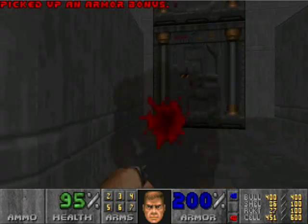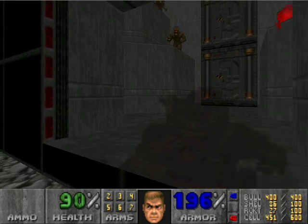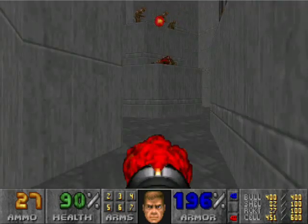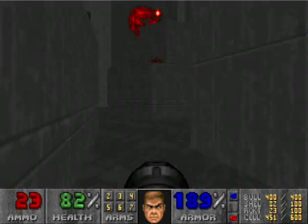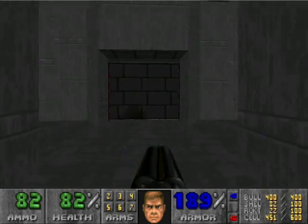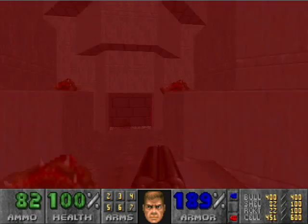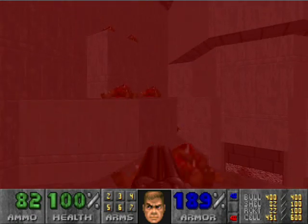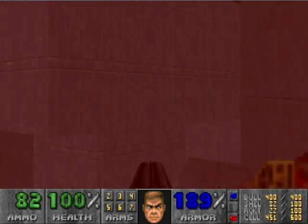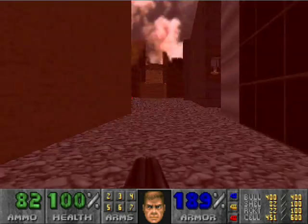We have the red door, so we can come in here and punch these guys out. You have to wait on that stupid lift. The Berserk Pack here is actually kind of nice to have. Everything's dead. Over there is a box of shells, and over there is the yellow key. We're going to grab the yellow key. We could finish the level if we wanted to, but let's not — we still have a few enemies left to kill.